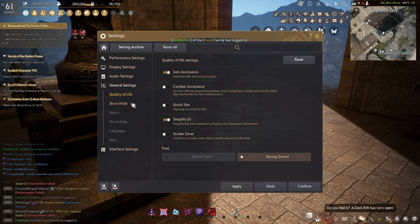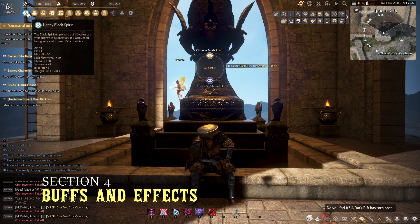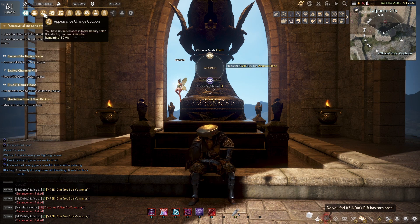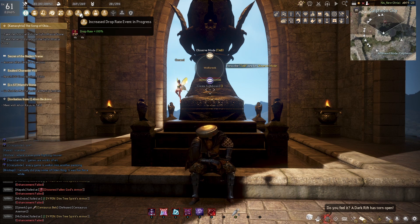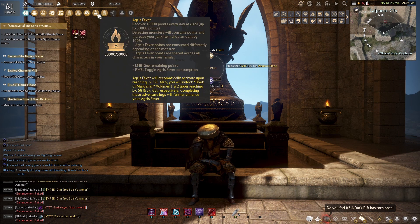To briefly touch on the icons in the HUD in the upper left-hand corner near your level — those are your buffs. They will show as active when glowing gold, inactive when grayed out, and if they are about to expire they will be flashing red. When you first log in, a notification will pop up to let you know your buff is going to expire soon.